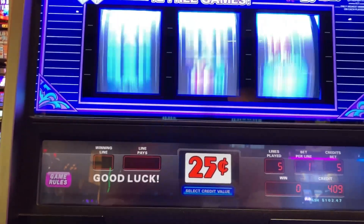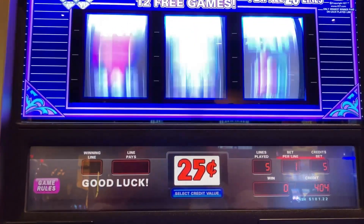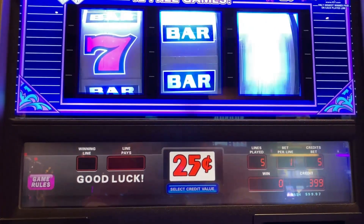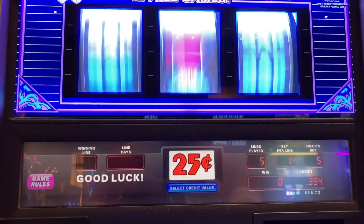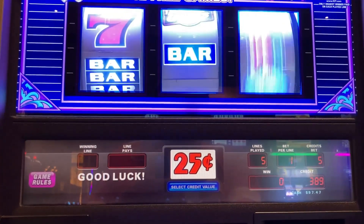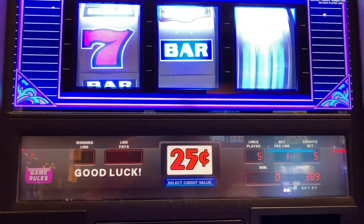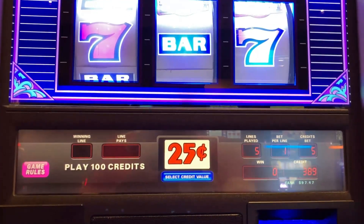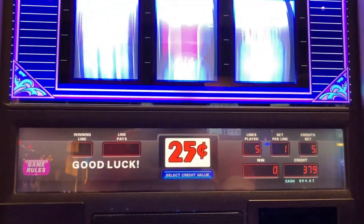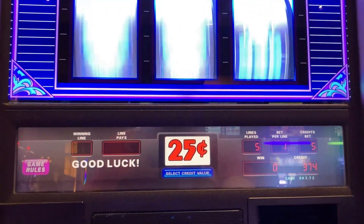We're going to keep hitting one credit per line — higher volatility machine, but showing you a different machine using the same rules: five lines, one credit per line, trying to double up. The higher volatility on this game comes because it has multiple ways to get free games, and I've played this slot a few times and never seen free games happen — hopefully that happens here.